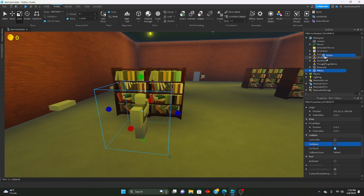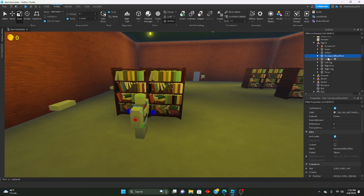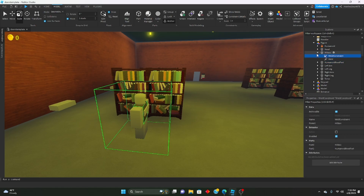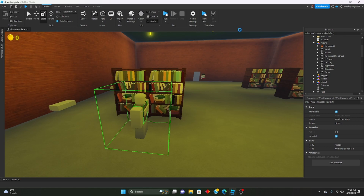We'll name this 'HitBox' and throw it inside our figure model. Then we'll select the HumanoidRootPart, Ctrl+Alt+click on the hitbox, go up to the Model tab, and hit Create Weld — so we're creating a weld between the HumanoidRootPart and the hitbox.